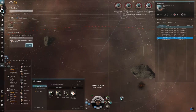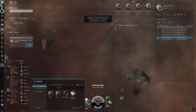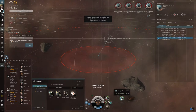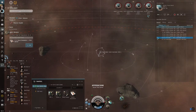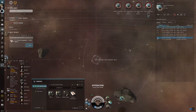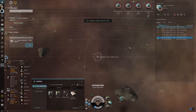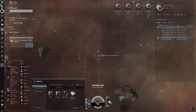One thing to keep in mind when you are orbiting a target is that if that target is destroyed, you keep going in whatever your last trajectory was. Whereas if you're approaching a target and that target is destroyed, you'll stop because you're no longer approaching anything.